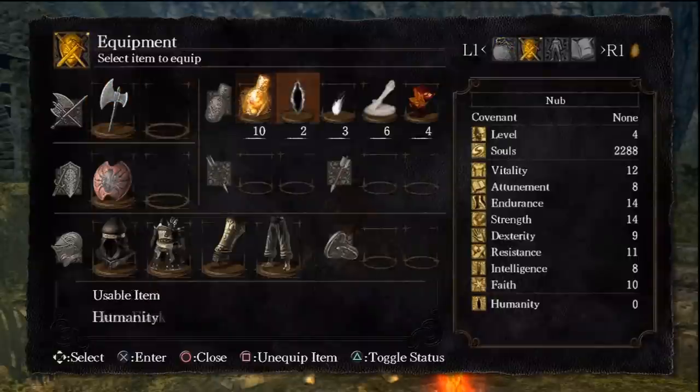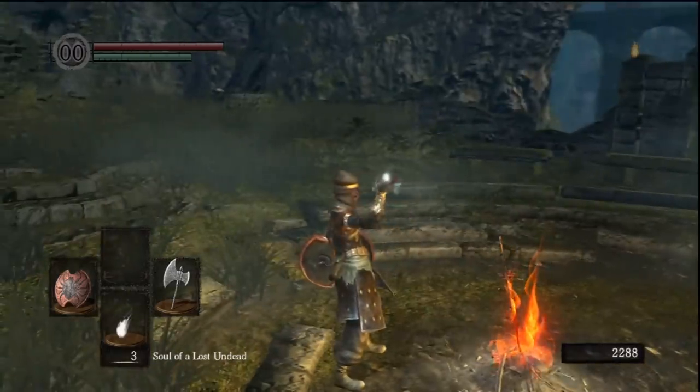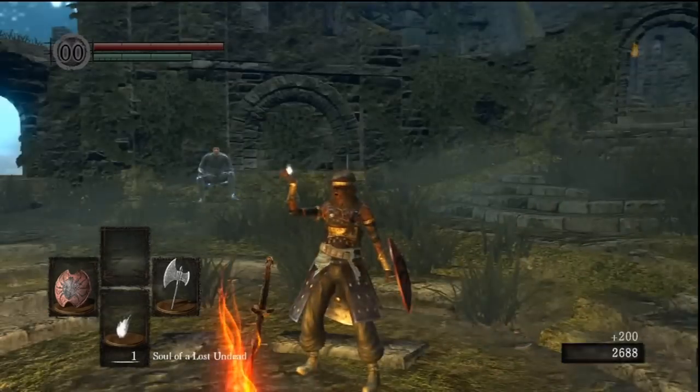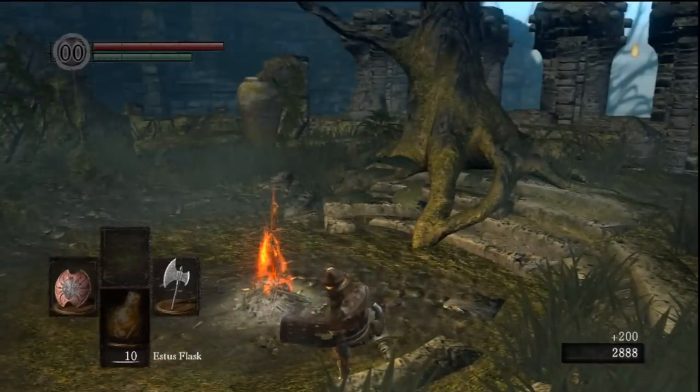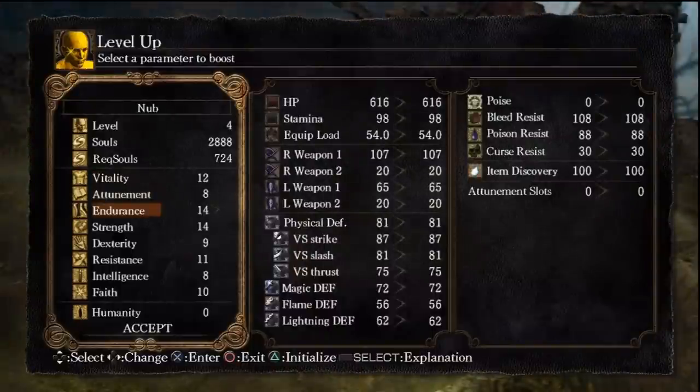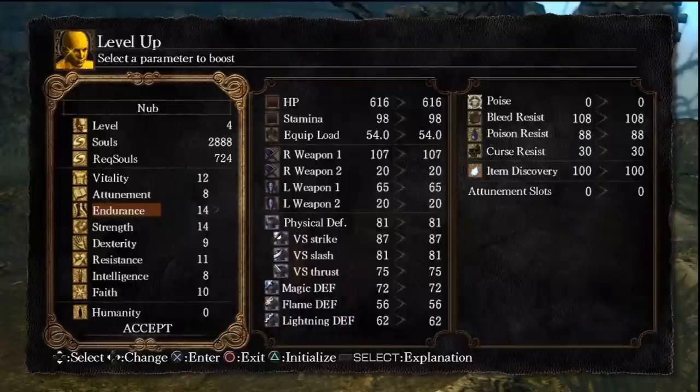Now you've got some souls, Homeward Bones, all that kind of stuff. Go ahead and use the souls — it's kind of nice to get a little bit of souls right at the beginning. Now for every character I make, I always try to get their endurance to 20 before doing anything else, just because you really need endurance. You have to be able to block, which takes endurance — block, then hit. That's what you'll be doing with the Bandit most of the time. Dodging, running, all that stuff — it's really important. Another reason I prefer the Bandit: more endurance, move a little bit faster. It's just a lot better.